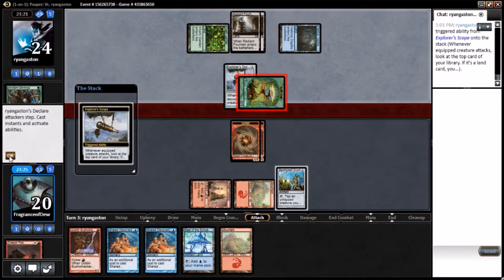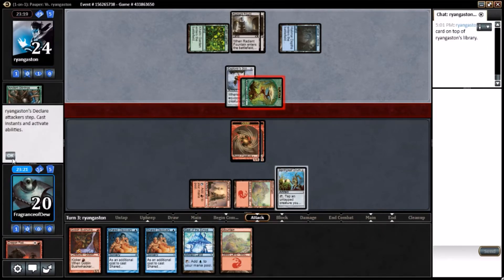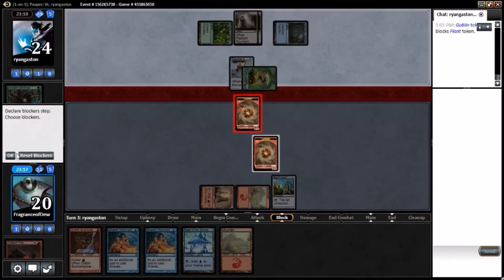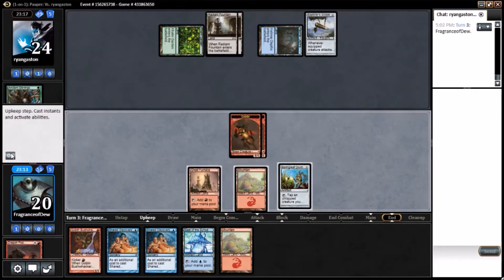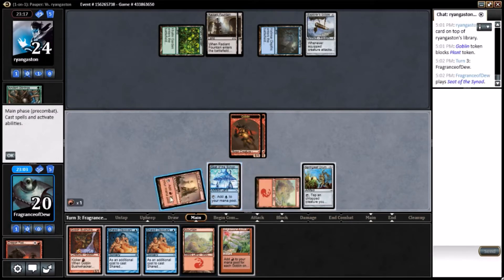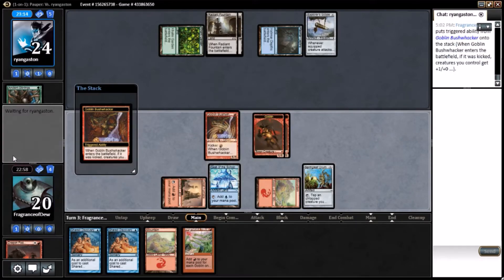Let's see if he wants to trade his plant token. He's got something up his sleeve. He has two colorless open — he's dealing my goblin zero damage. I think that's fine. It could have been a trap. We didn't get what we wanted, but we're just gonna cast our kicked Bushwhacker. Now he knows our plan — our plan is to hit him for six, bring him down to 18.